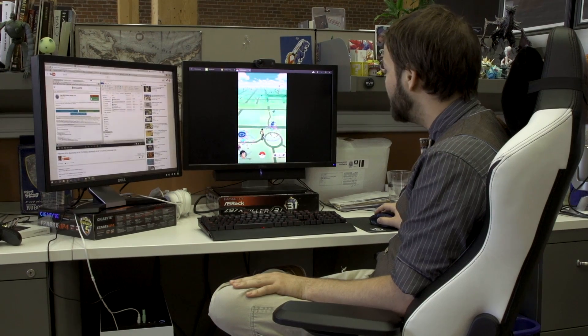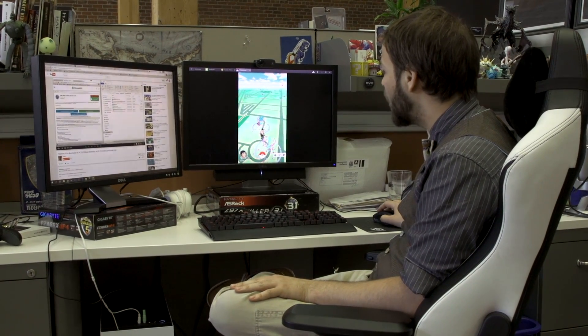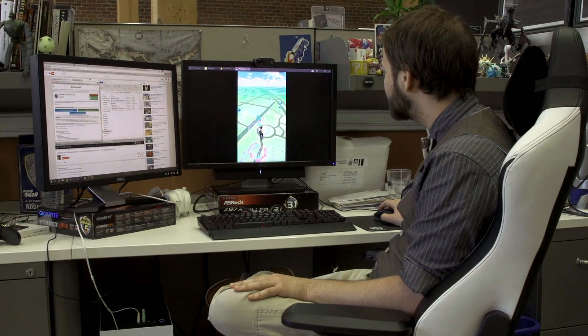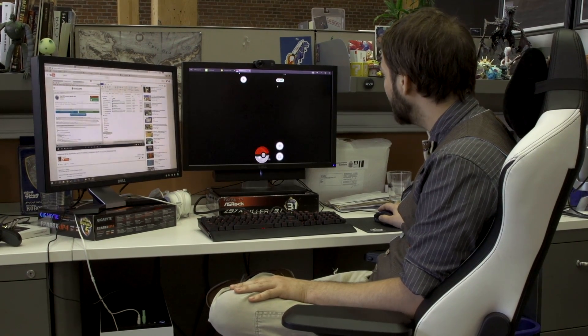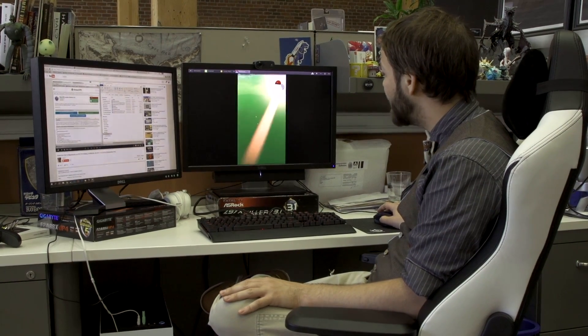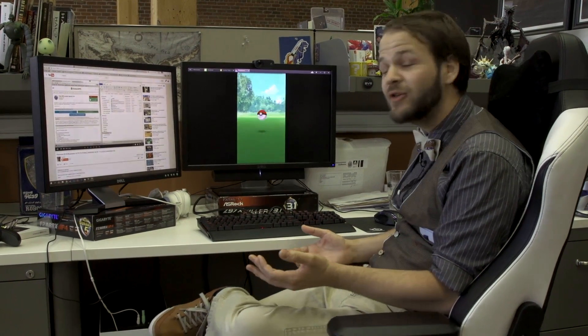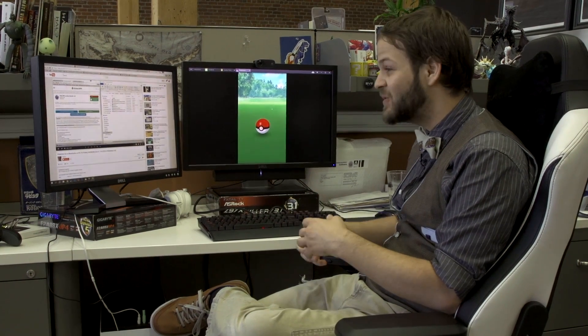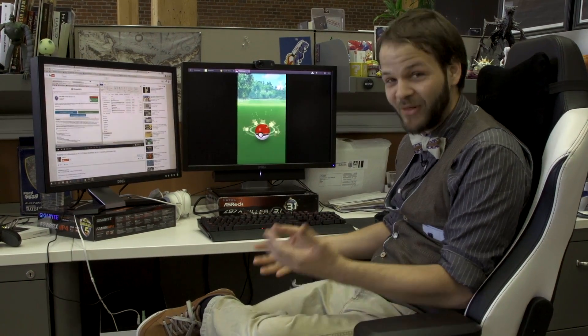Right now we are in a park right near the PC Gamer offices and you can see there are some lures down. If we click this little Weedle right there, you turn off the AR and then it works fine. You throw the Pokeballs just with the mouse — that's pretty much exactly how you'd be playing the game, except you don't actually have to move to play it.